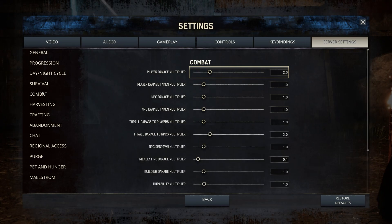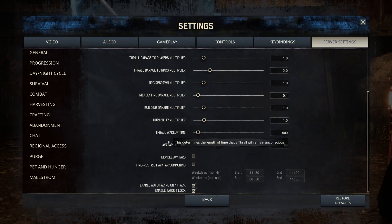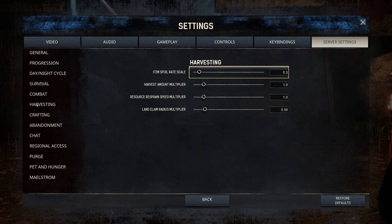Under Combat, Player Damage Multiplier I set to 2 — everything I do is double damage, it can go up to 10x. Thrall Damage I also set to double because thralls are supposed to be an extension of you when they follow you around. Everything else in combat is unchanged.